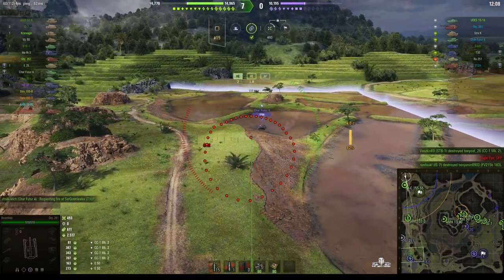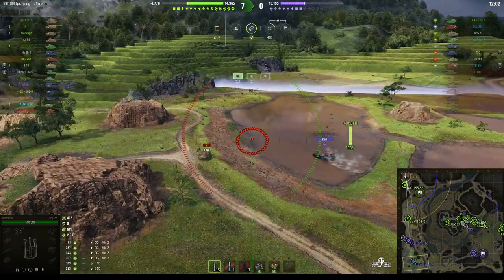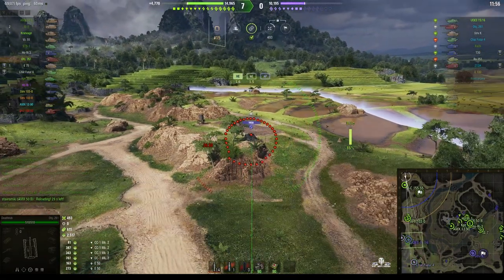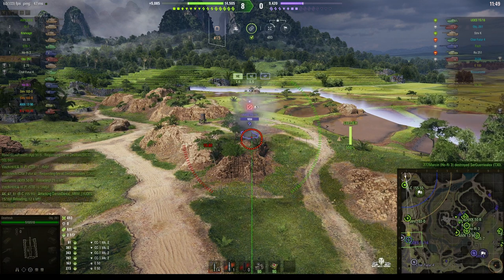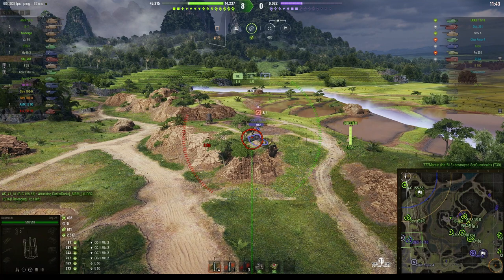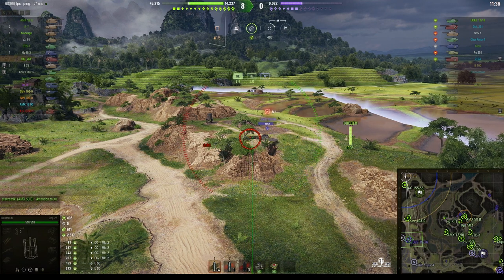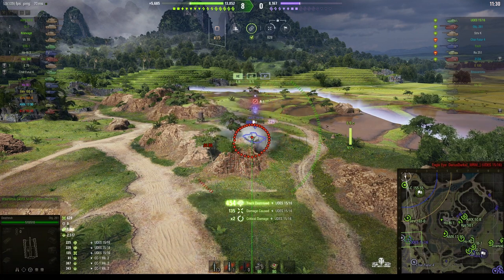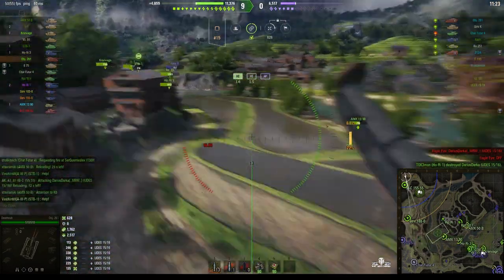We're looking around for targets — precious little available. There's a Charfuture 4 — round's out. The shot landed closer to the Charfuture 4 than his teammate in the other SPG, which of course is a Bat-Chat 155 55. We're dialled in. He's holding that rock, which is a mistake with an SPG in the game because you make yourself vulnerable to SPG fire. We're loaded, round's out — a splash hit for 135 with loads of track damage. Masses of damage assist after that one and it's now 9-0.